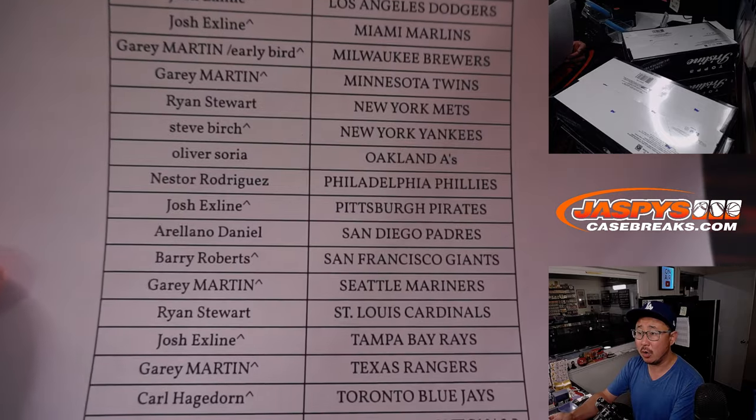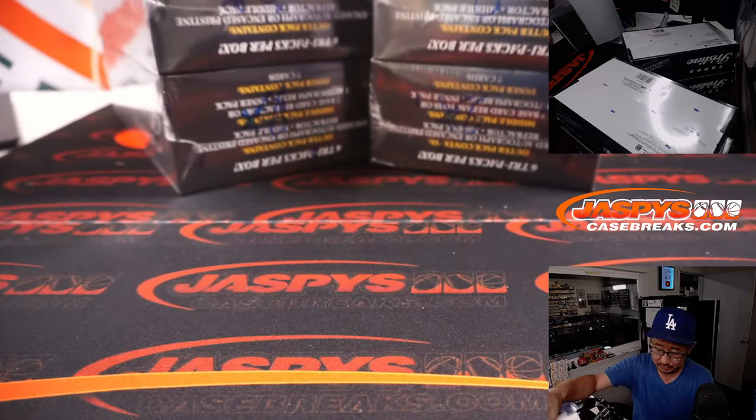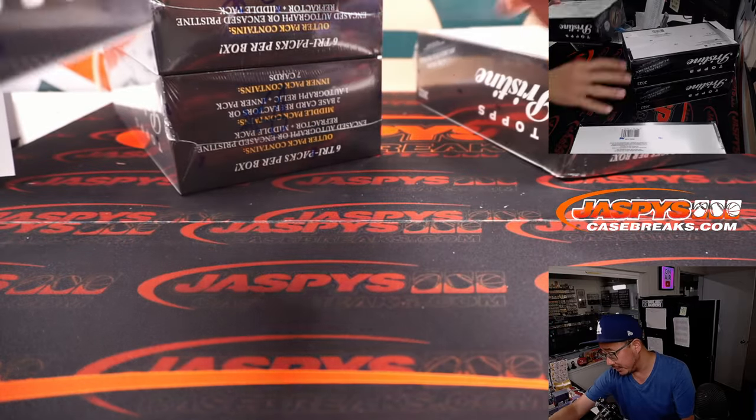Who ended up with last spot mojo before we pulled all those teams? John did with the Nationals. Remember the last break that we did — we marked those number eight so we all know they're from the same case.